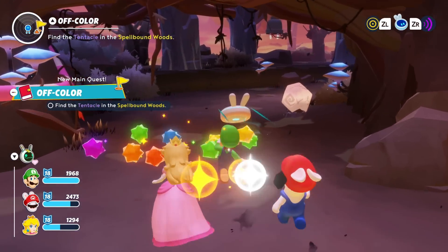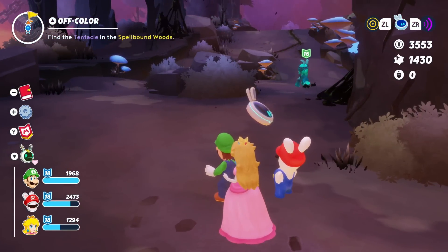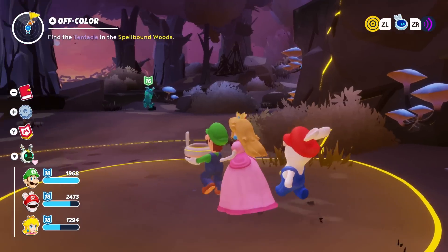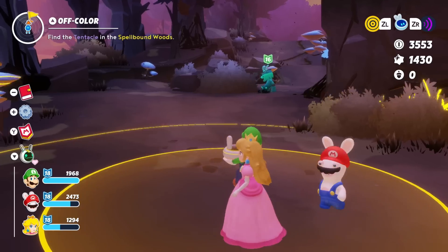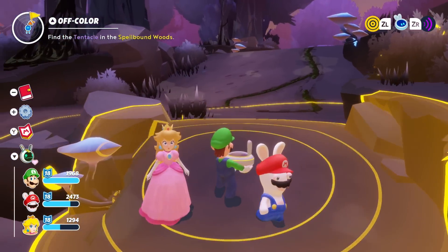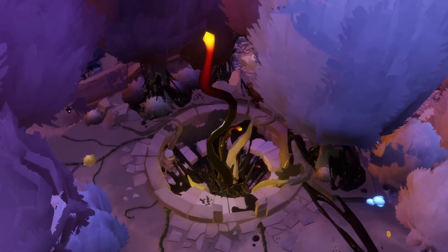That was pretty good — that was an all-movement-based thing, so I did well. Find the tentacle in the Spellbound Woods — I'm trying, I really am. Is it this way? Yeah, it is. Whoa — how do I scan? There we go. I'm just gonna wait for this thing to move out of the way. There it is — there's a tentacle!